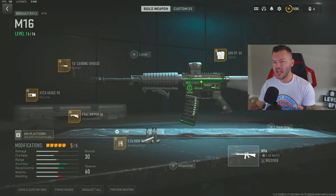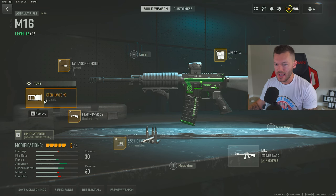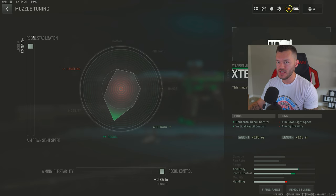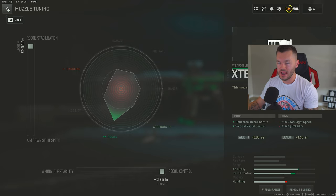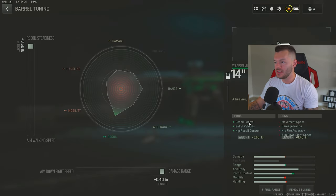Next up is undoubtedly the worst AR in the entire game — I don't recommend running this, but since it's in the AR category I have to cover it. The X10 Havoc 90 is our muzzle, maxed out for recoil stabilization and recoil control on the bottom, helping horizontal and vertical recoil. Since it's burst fire, mitigating recoil between bursts makes your shots more accurate and improves TTK — otherwise this gun is even worse. Then the 14 Carbine Shroud barrel for recoil control, bullet velocity, and hip recoil control, tuned plus 0.50 and plus 0.40.